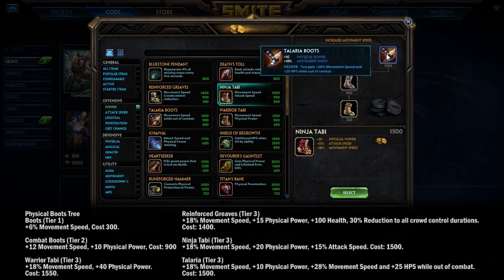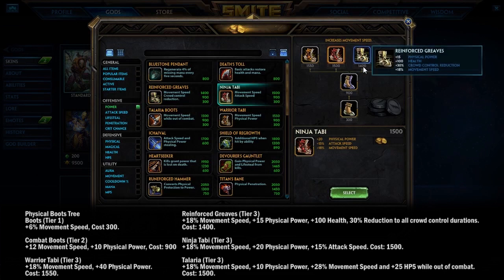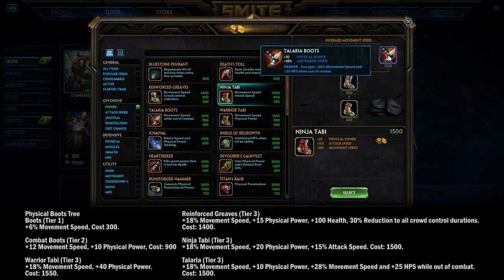The interesting new option is Talaria Boots: some power, 18% movement speed in combat, but 28% movement speed out of combat, plus 25 HP5. This looks great for Junglers and for roaming Supports who want to move between lanes faster. Solo and Mid could also take advantage of the out-of-combat passive between waves, but Hunters who are constantly fighting probably won't benefit as much.